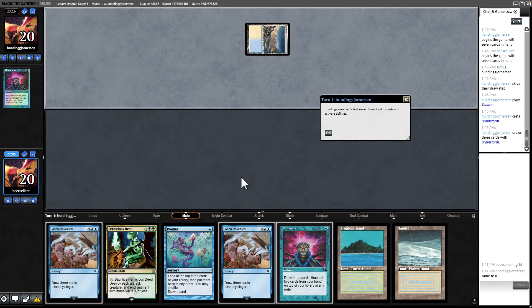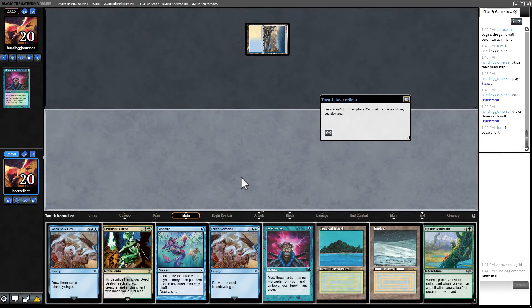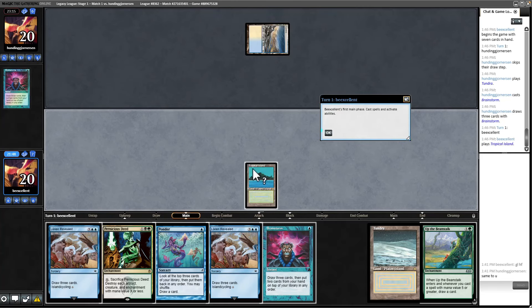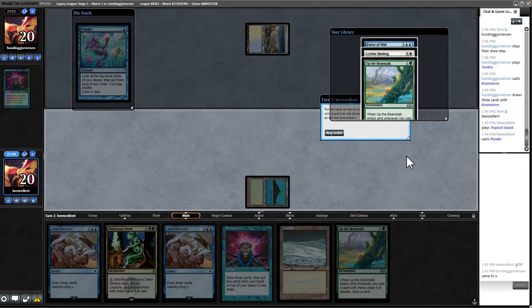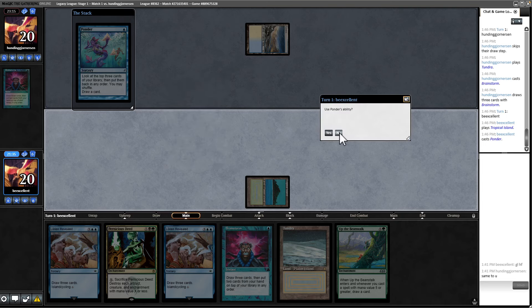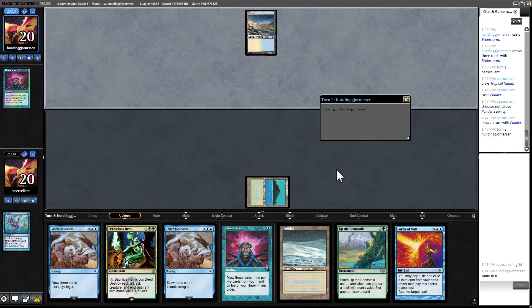I'm just happy that they're not opening with Delighted Halfling — that card is a total pain to deal with. We could Ponder to look for removal. I just want to curve into Pernicious Deed. I'll play this out and Ponder. Now they know a little bit more about our deck — they know we're not Esper. Force is great, Leyline Binding is great. I want to resolve Beanstalk next turn before I have to Force ideally, then Lorien Revealed the subsequent turn.